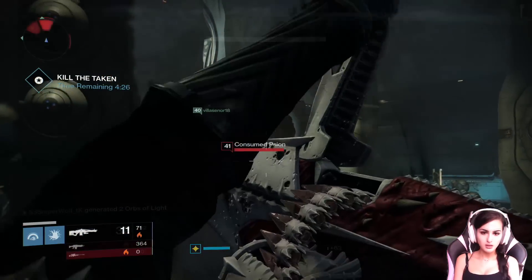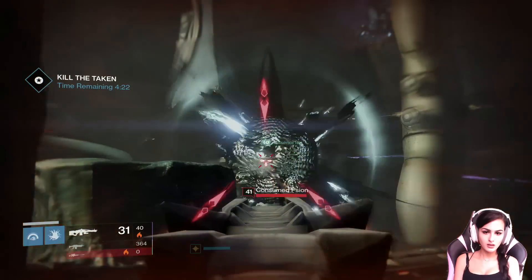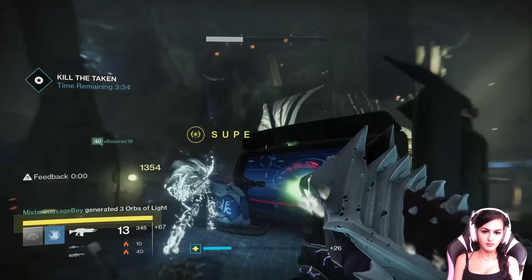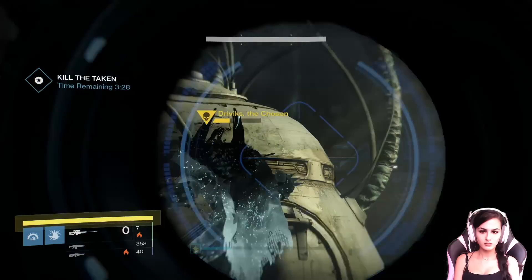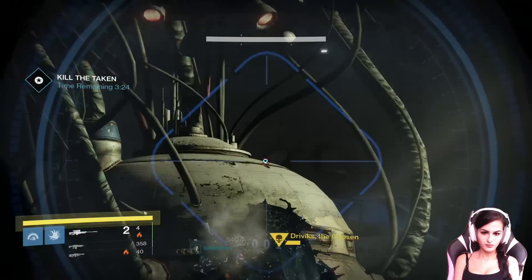In the big room where you would normally fight the walker tank, there are now three taken wizards with void shields, as well as four or five vandals sniping from up top, making this room kind of annoying. The vandals up top will put bubbles up and heal themselves if you damage them, so make sure you kill them fast.